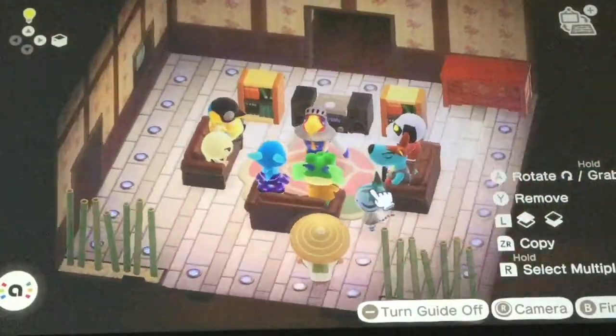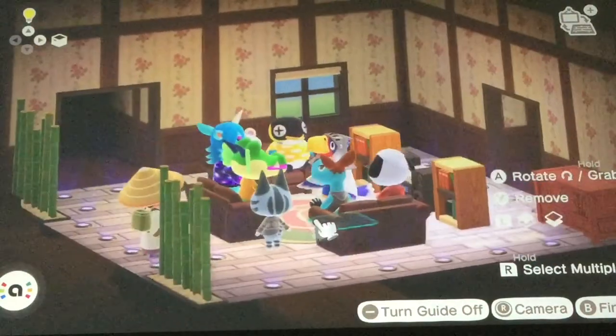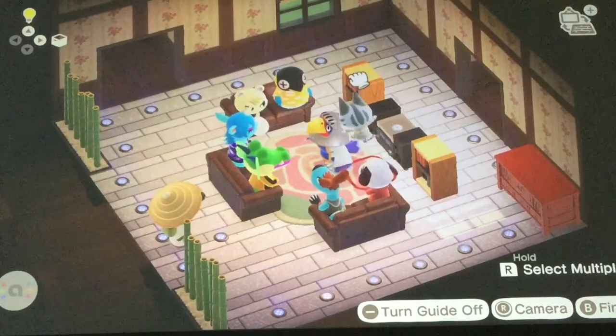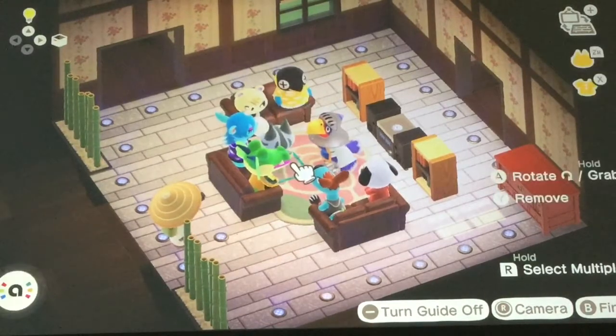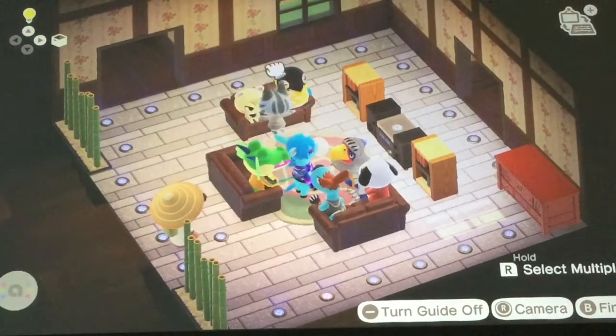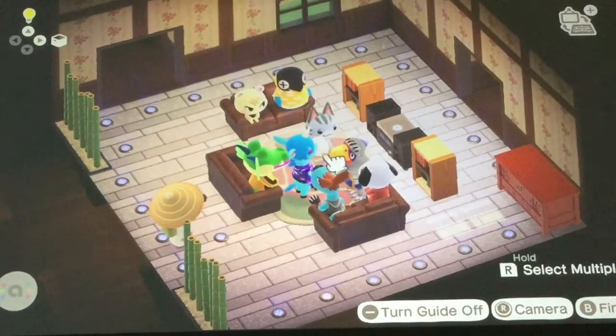You can spawn at most eight villagers. And once these villagers have been spawned, when you go back to your island, Harv will call you and tell you that if you go to Nook Shopping, then you will be able to order these islanders' posters.